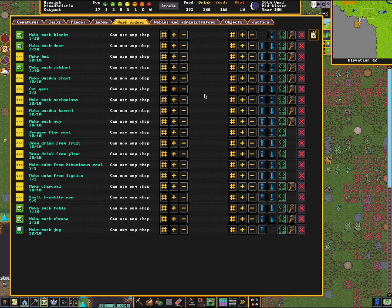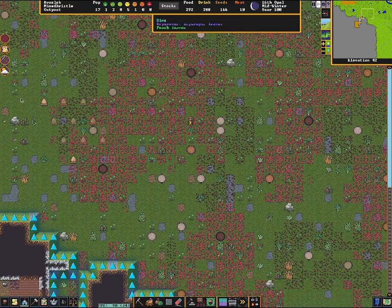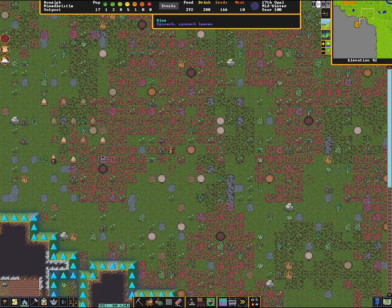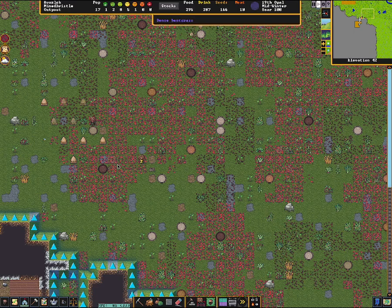There's one thing that you're going to need to make these: some empty rock jugs. So that looks good — making some rock jugs. Those will most likely get done before I get any of the colonies done. It looks like there were more hives on the map because there are honeybees that have got installed here. There might be some more hives on the map — if there are any more honeybee hives, the dwarves will go grab them and install them. This hive is actually going to be a while until it's ready to split, so these first few hives are just going to be filled with hives coming from the map.